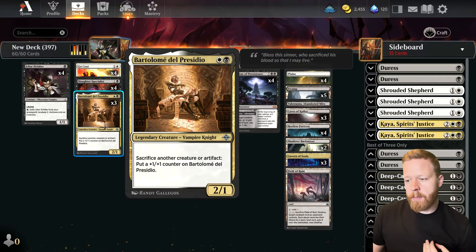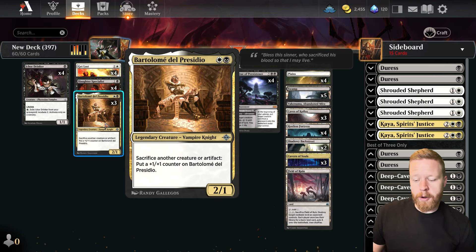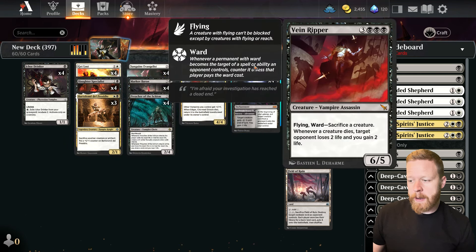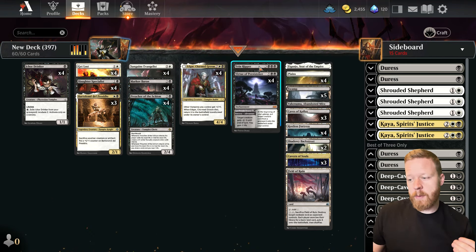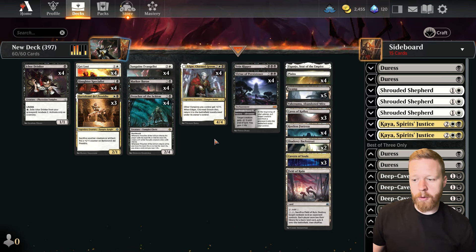Beyond that, we're playing 3 Bartolome del Presidio — a 2-mana 2-1 where you sacrifice an Artifact or Creature to put a plus 1 counter on him. Just a 2-drop Vampire in black and white, honestly. But in the later game we do have Vein Ripper in the deck — whenever a creature dies, you gain 2 and they lose 2. So if we have that in play with a bunch of our tokens, we can just drop this, sac our board, and win.